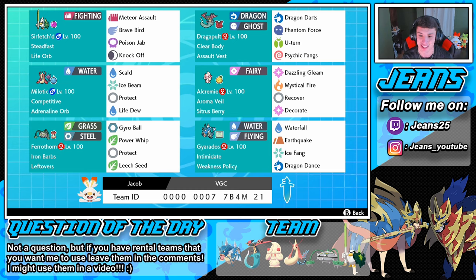Then we got Gyarados with a Weakness Policy. You do not want him to set up that Weakness Policy — he will do some work. Rocking Intimidate to drop their physical attack, with Waterfall, Earthquake to hit everybody, Ice Fang, and Dragon Dance to set up. The rental code is at the bottom of the screen — use it up! Also, leave your rental codes in the comment section down below.